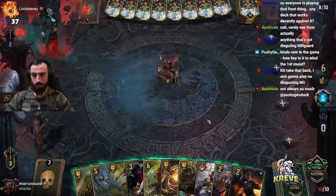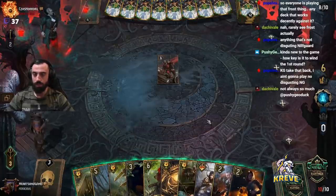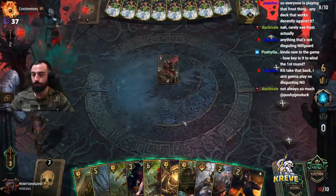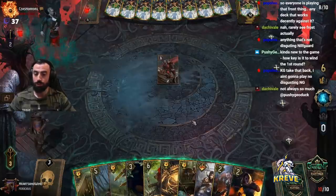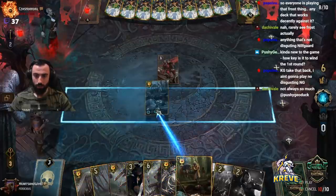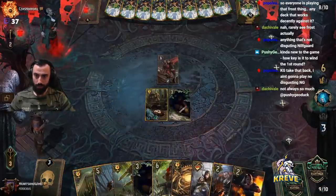My answer to that is it depends on the deck you're playing — that's what's really going to determine how you push a round. With my deck here, we really want a long round three. If we get pushed into round two, it's our weakest part, so you want to push hard to win round one. I don't mind playing Feign Death here because it's our round one card anyway, even if they pass.